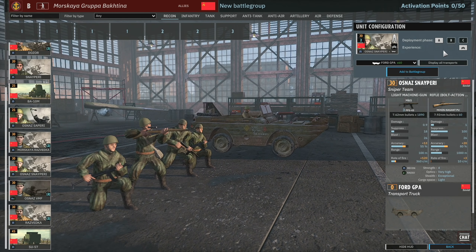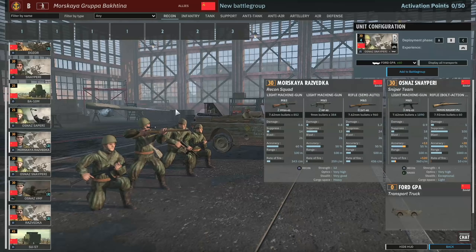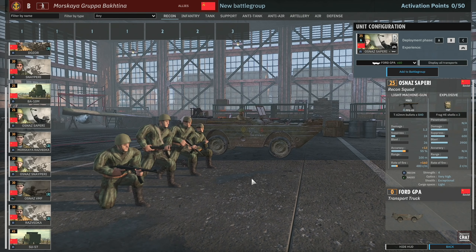The Osnaz Saperi come in with two-star veterancy and can use amphibious transports. Amphibious transports are in abundance in this division, so you can use the DUKWs and the Ford GPAs a lot, which is going to make for very interesting plays on certain maps. There are divisions that already have amphibious units but only in limited supply — like the Canadians with the M4DDs — but they don't have infantry that can follow up in their own amphibious vehicles. In this division you have a lot of them, so you could make a strong concerted infantry amphibious push at the start of a game and really catch someone off guard. In 1v1s on a river map, this could be a really strong division.